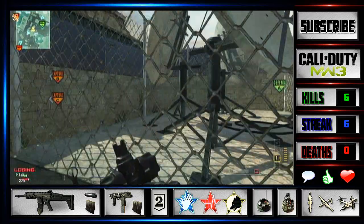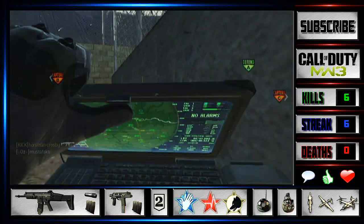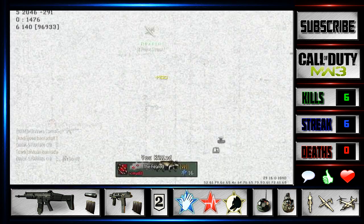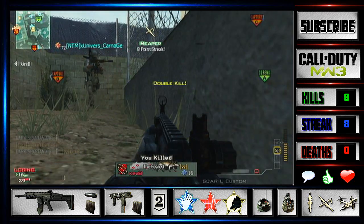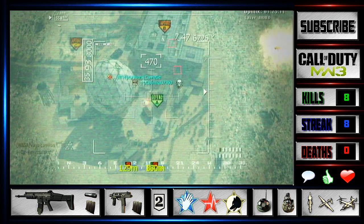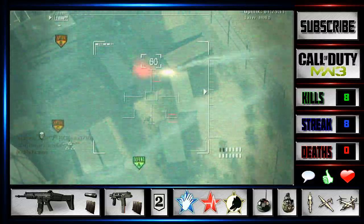Now this area right here that I'm at now is going to be one of the strongest places you can go on this map. It's a nice little hideaway — people run right past it and don't even realise. You'll see that later on in the game when I do get a nice little triple kill because three enemies just run right past me and I pick them off just like that, getting me to my Reaper again.